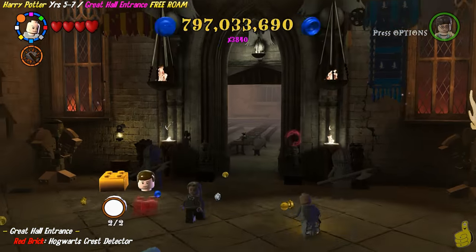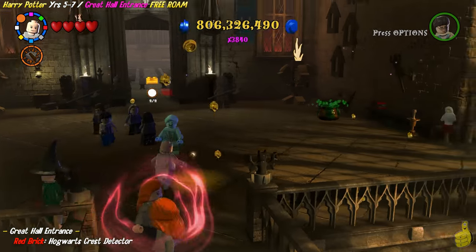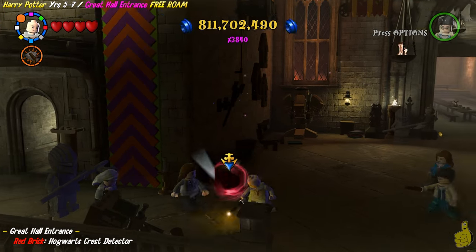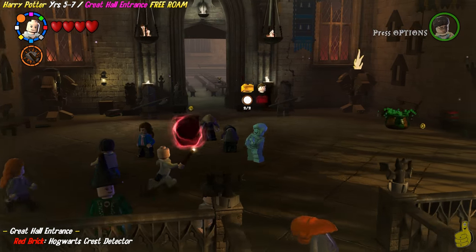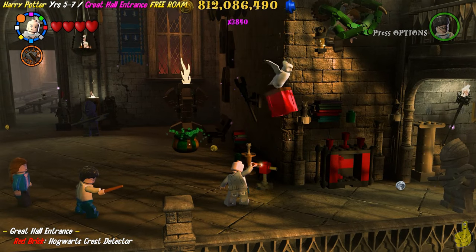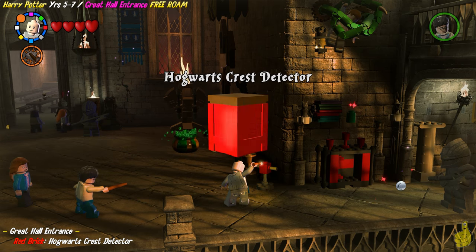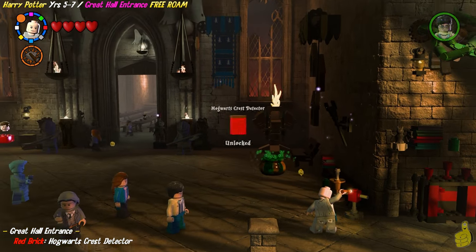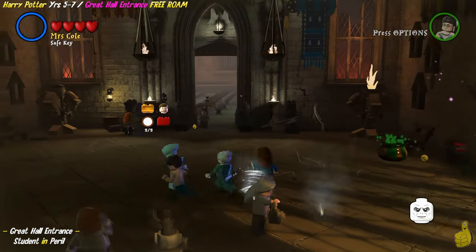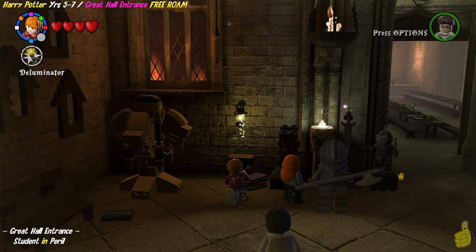Psych — it's not a character token, it's a red brick! I made you look too. My bad, I was trying to do too many things at once — looking at my notes, trying to talk. We go ahead and drop this red brick off with the owl over on the right-hand side, and it's going to give us the old Hogwarts crest detector — which, at this point, if you've been following along, is completely useless as we have all of them already.